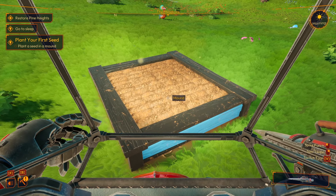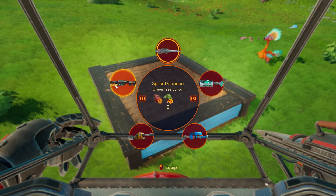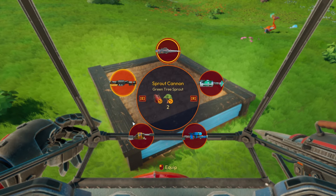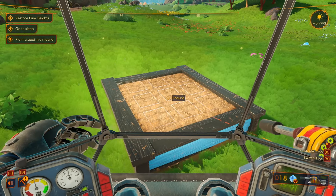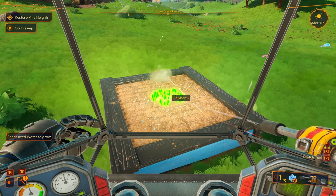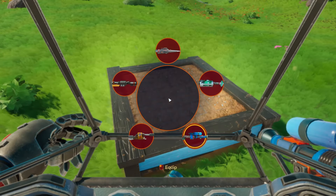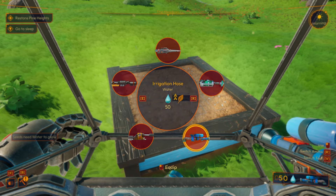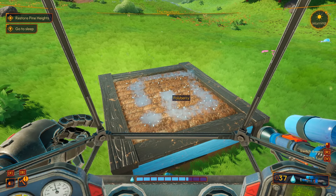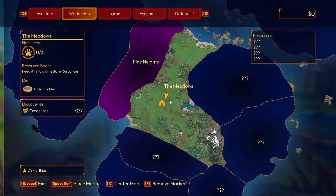We plant our first seeds using the seed shooter and learn that trees don't grow back on their own — we plant them manually with the sprout cannon. Seeds need water to grow, so we switch to the irrigation hose. The small plot has different grid sizes: nine by nine or three by three. We water our freshly planted seeds and note we probably should have built closer to a water source.